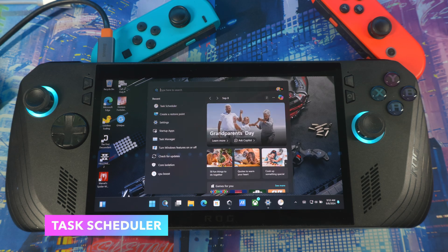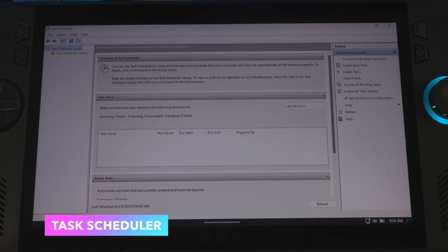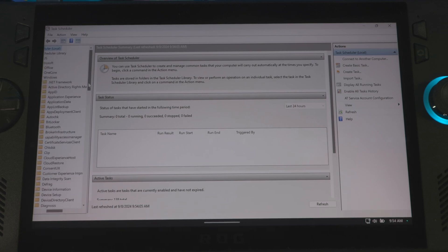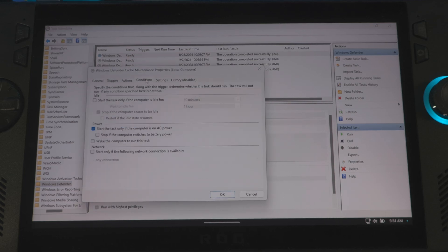Next, go to search and type 'Task Scheduler.' Open it up, and on the left side you'll see Task Scheduler Library — open that. Then open Microsoft, then Windows, then scroll over and look for Windows Defender. Open up Windows Defender. Click on each task, go to Conditions, and set it to start the task only if the computer has been idle for 10 minutes, and wait for idle for one hour.